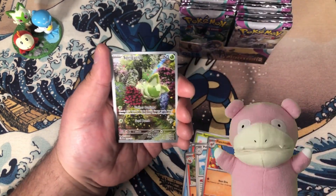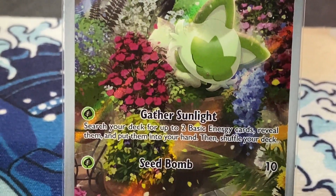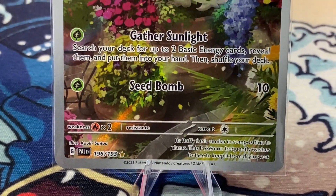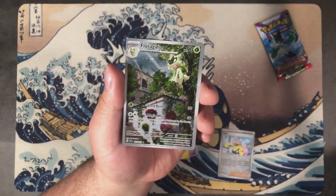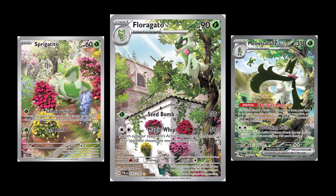Told you it wasn't resealed. This colorful and breathtaking illustration of Sprigatito is one of three illustrations by Koki Saito. If you watched my last opening where I pulled the Floragato, I talked about how all three illustrations tell the story of Sprigatito's personal and physical evolution over time.